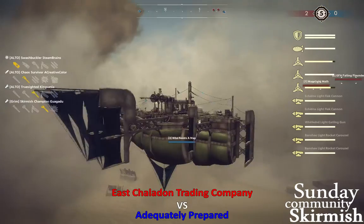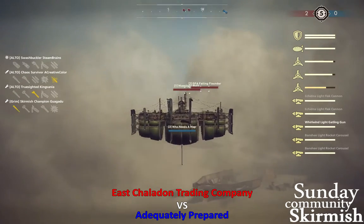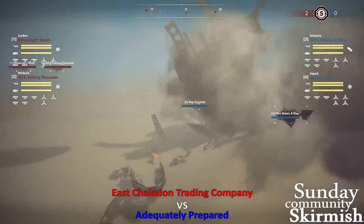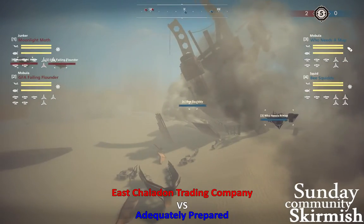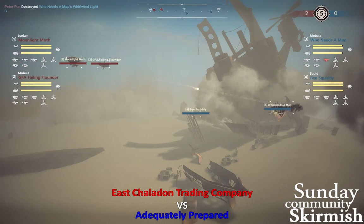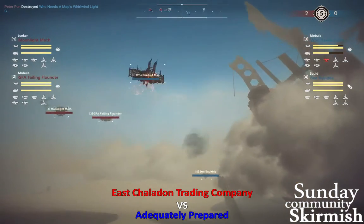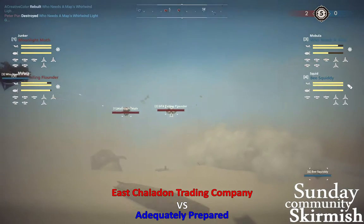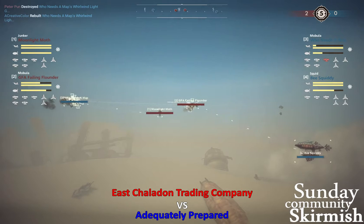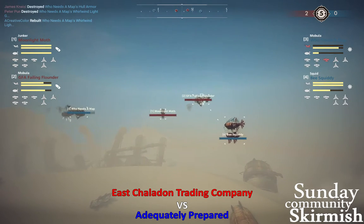Who Needs a Map appears to be the bait here — moving up through the cloud cover, with spots going out. Here comes a split push again as Who Needs a Map is just daring the shots to come out. Here comes the squid moving in, and a hydro from Who Needs a Map. They tap that hydro, B-Squiddy moving in. Who Needs a Map is now getting lit up by both red ships — concentrated focus from red getting the hull break on Who Needs a Map.